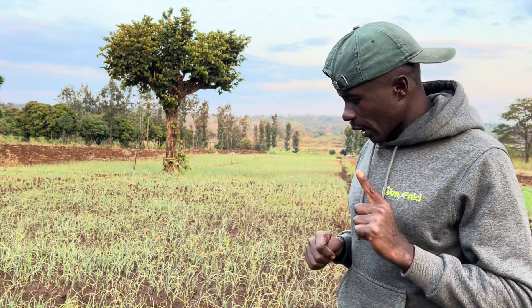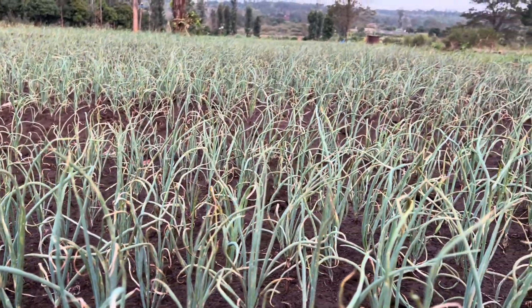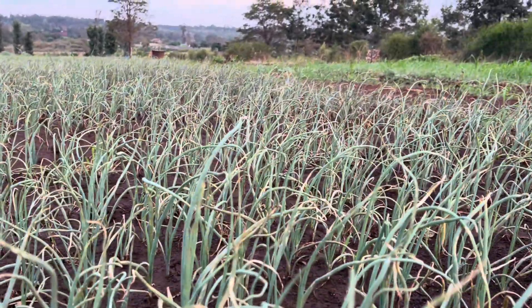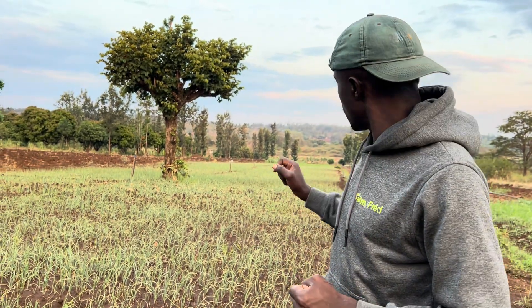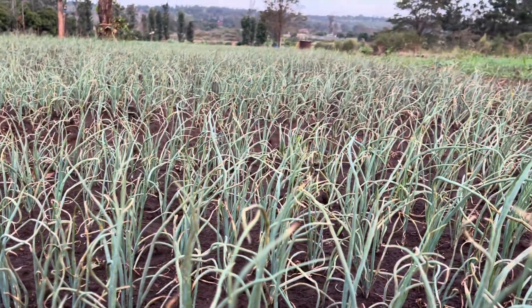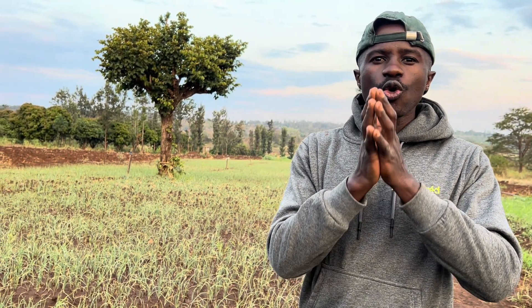The second thing you need to look at is disease. You need to know the worst disease at this stage. Among the worst diseases is purple blotch — it has started attacking my crop, but I am here to fight it and make sure I win that war. This is purple blotch, and this is how you identify it: the leaves look as if they are burnt or scorched.